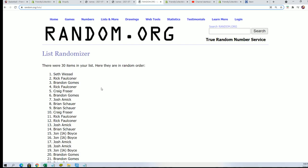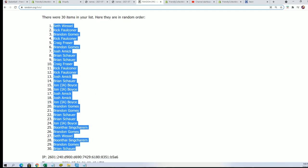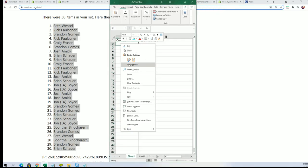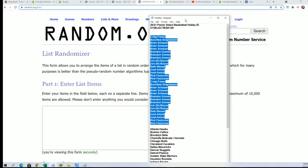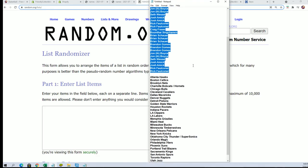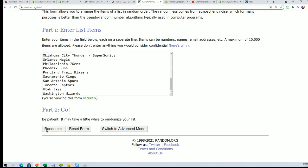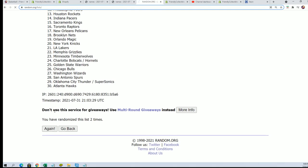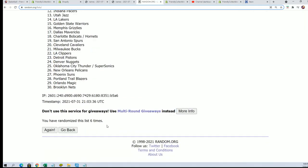Alright, lucky number seven — the first randomize is all finished. Team name random coming up. Seven times — lucky number seven.